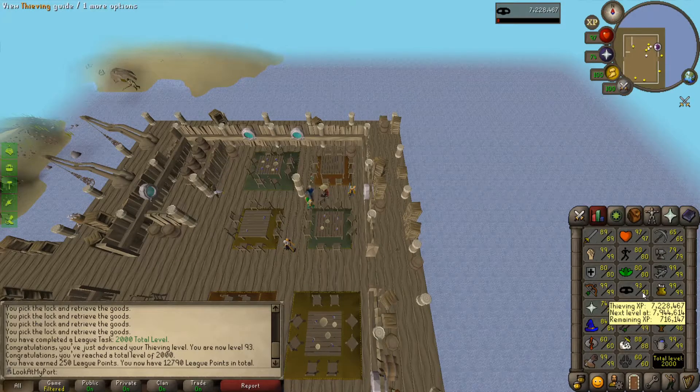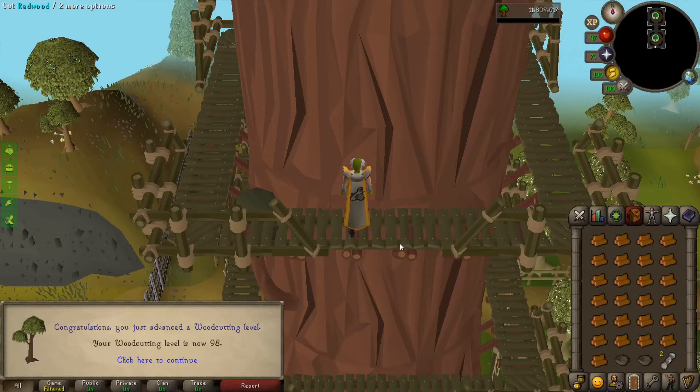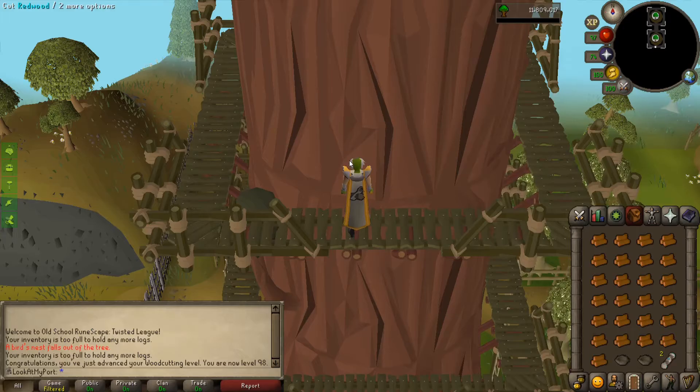Anyways, we've still got more thieving and fletching to do. There's level 98 woodcutting, but I'm going to be saving this final level of ultra AFK redwood chopping for later. So instead I'm heading back to red dragons again.